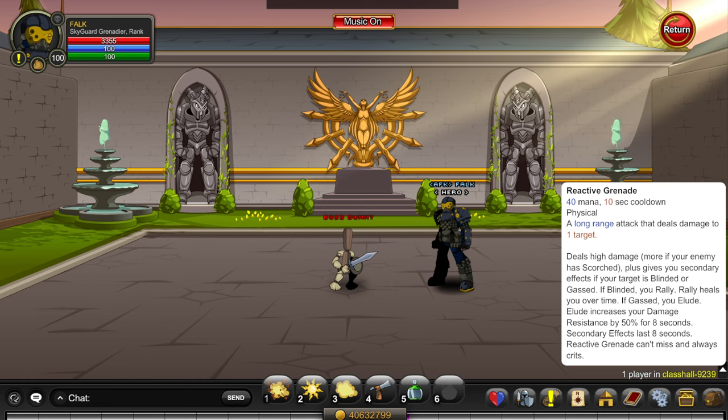Your fifth skill is Reactive Grenade. As mentioned, this is your nuke and interacts with your first to third skills. If your enemy has Scorched from the first skill, you'll deal more damage. If the target is Blinded, you'll get Rally, which is a heal over time for yourself. If they have Sleeping Gas, you'll get Elude, which increases your damage resistance by 50% for eight seconds. Secondary effects last eight seconds overall for everything, including the heal over time, and it's always going to crit.